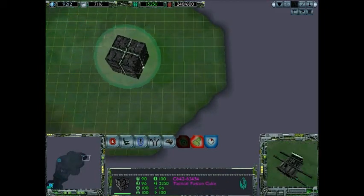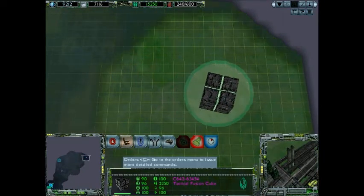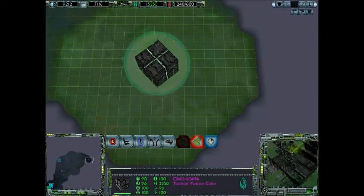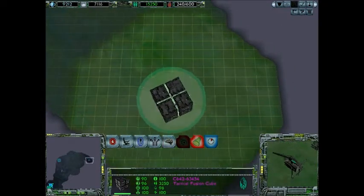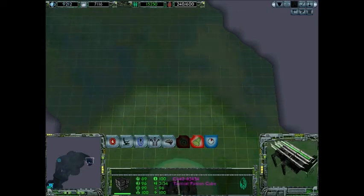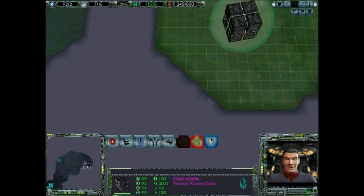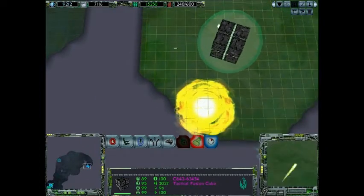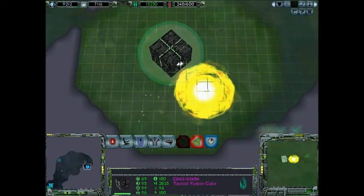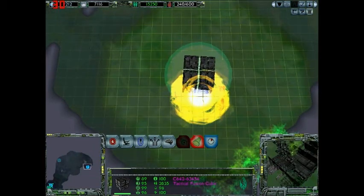We will adapt. Relocate. We serve the Collective. Answer Riftmaker. We will adapt. Proceed to Sector. We've detected an 8472 fleet moving towards Rift Gamma. Relocate. Proceed to Sector. We serve the Collective. Relocate.